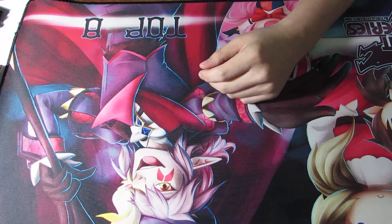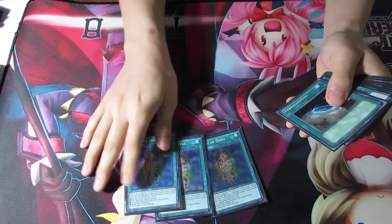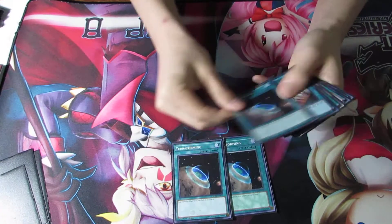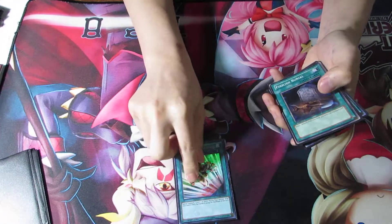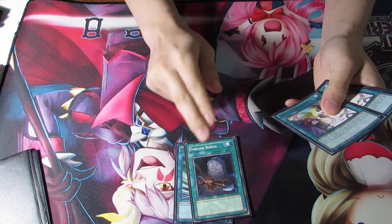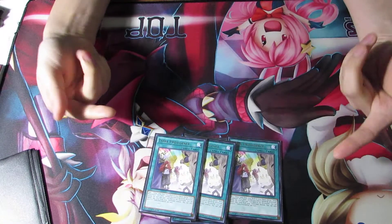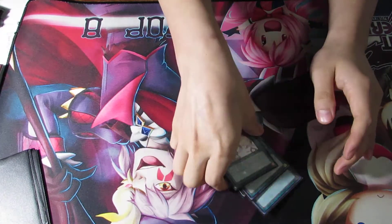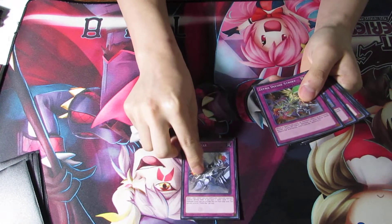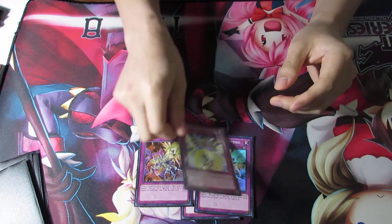Now we go to the spell lineup. I run three Oracle of Zephra, because it's a freaking amazing field spell. And then three Terraforming, because I need the field spell as soon as possible. Foolish Burial, because I took out Dragon Shrine thinking about it — Foolish Burial is better. And then Zephyr Providence, because Zephyr Providence is good and it searches everything for you. And then I run one Zephyr War, three Zephyr Divine Strike, and one Nine Pillars.